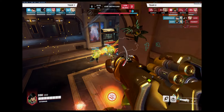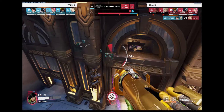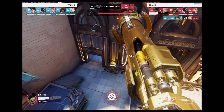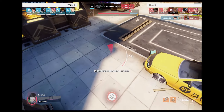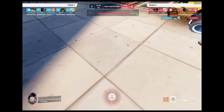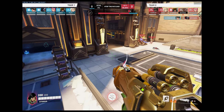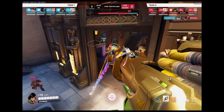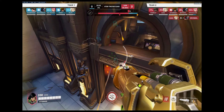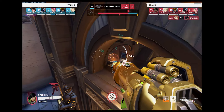Unfortunately the Ana shot me there — I didn't expect her to do that. Should have probably used cover. Anyway, the Pharah cleans up and we lost that fight. Now I'm waiting for my team to regroup because I don't want to go in first and get picked off. Getting staggered is a really big problem in comp games — you can lose minutes of time.